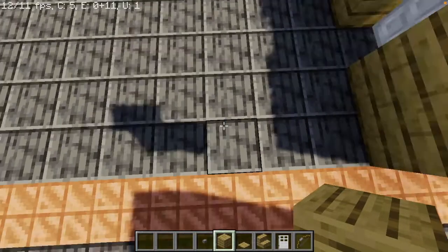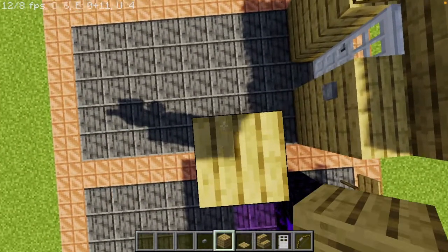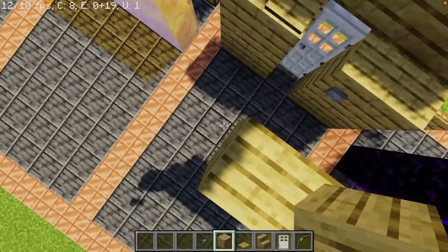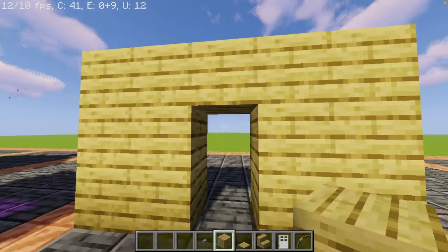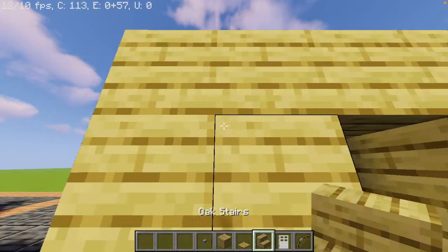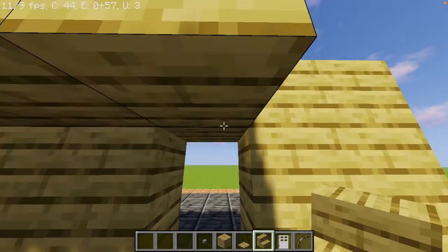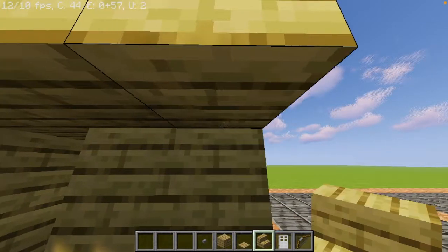So first of all, of course you're gonna need a house, just like this. Now just make it so that the design of your house has stairs as like a little overhang, just like this.